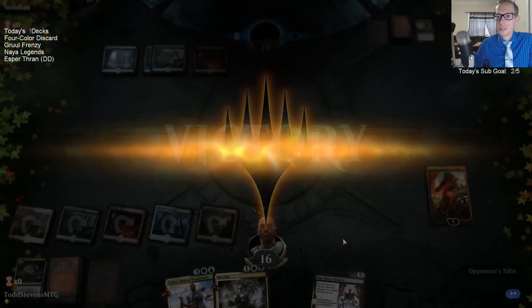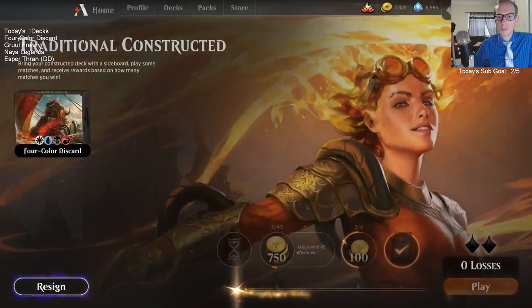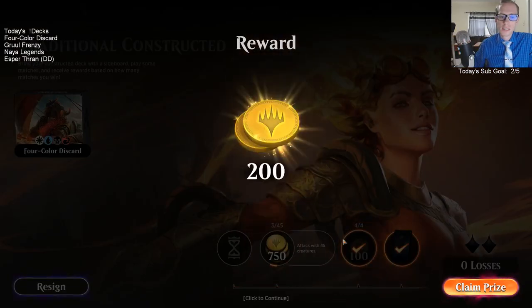They're all good aspects of the deck. It's just that you have games where you have a lot of spells that you can't cast. The mana base is the real cost of going four colors.